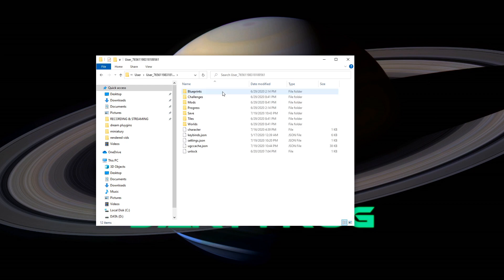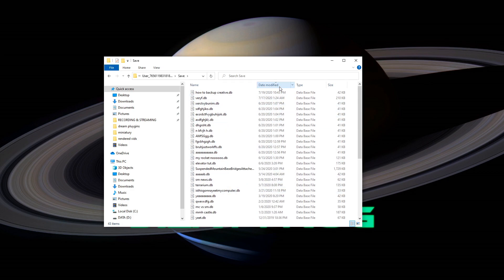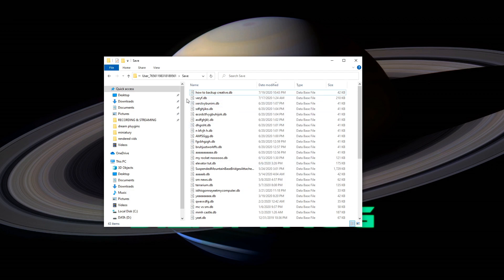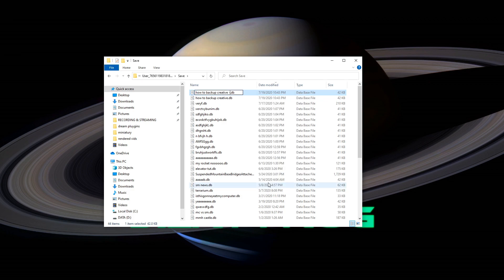Navigate into that folder, then Save, and this is where you have all your creative mode saves. If you have trouble finding the one you want to backup, I suggest sorting by date modified — it should pop up right at the top. Now just select it and copy it. You can use the keyboard shortcut Ctrl+C, or just right-click and copy. Now paste it using Ctrl+V or right-click and paste. You can leave it as is, but I'd suggest renaming it — for example, 'how to backup creative backup one'.